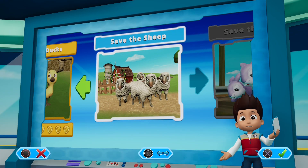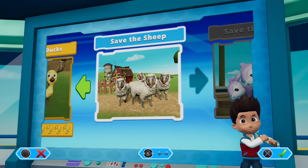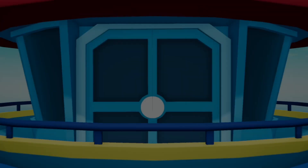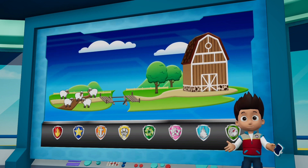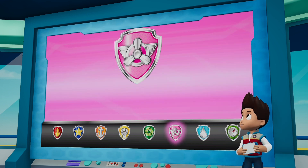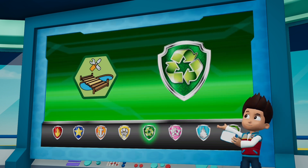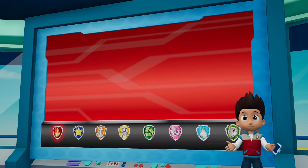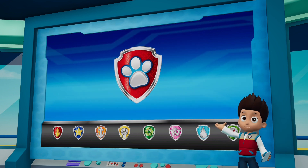Paw Patrol, we've got a new mission — Save the Sheep! Use the left stick to move between missions and press the X button to play. Paw Patrol, to the lookout! We just got word from Farmer Al that his sheep are stuck. The old bridge collapsed and they can't get home. Skye needs to fly up high and find where the sheep are. Rocky needs to repair that bridge so the sheep can get home safely. Chase can use his siren to move the sheep off the road. Marshall can use his ladder to lend Rocky a paw and help him get to the bridge. Paw Patrol is on a roll!